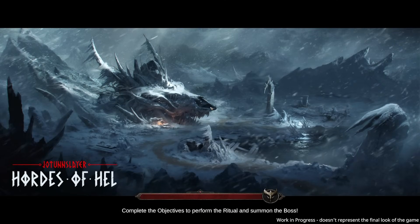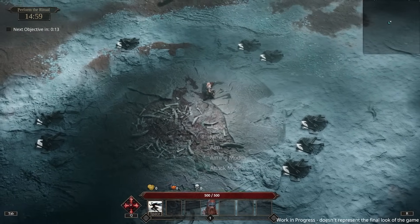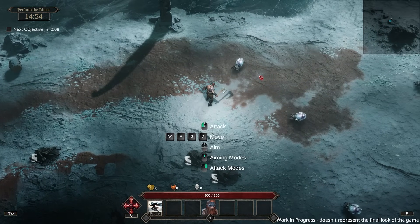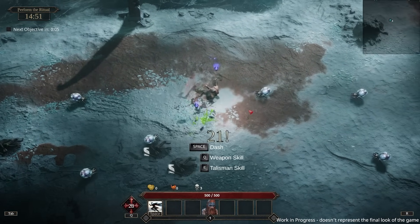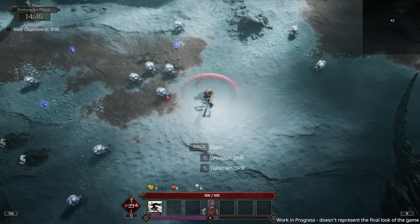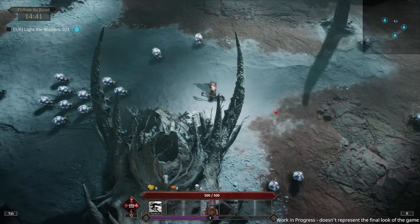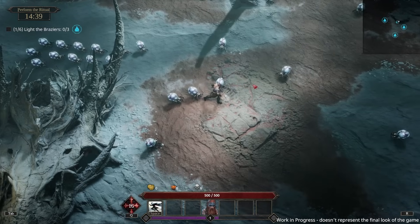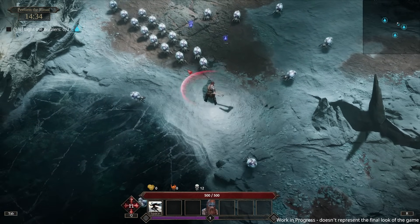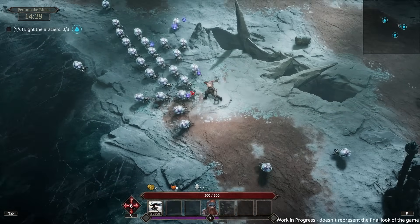Starting on basic difficulty — this one does look good, the Steam page looks incredible. Graphically it is looking nice. Q is my weapon skill, E is my talisman skill, space is dash. The dash feels nice. E is my berserk. Looks like we have to actually pick up XP — it's going with that system.